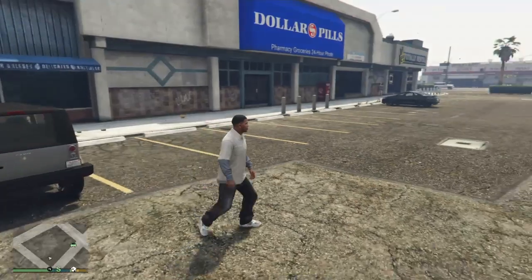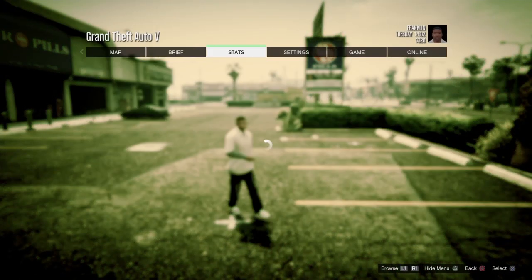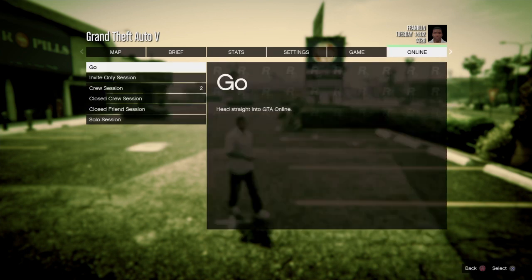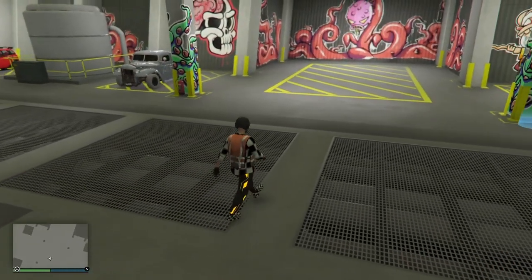So the first thing you want to do is go to Story Mode, go to Settings, go to Controls, make your targeting mode Free Aim, and then go ahead and join an Invincibility session. I'll meet you guys inside that session.